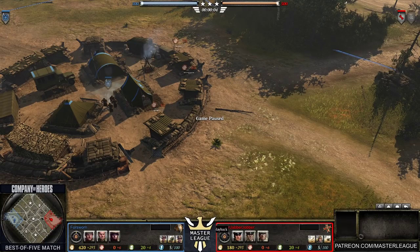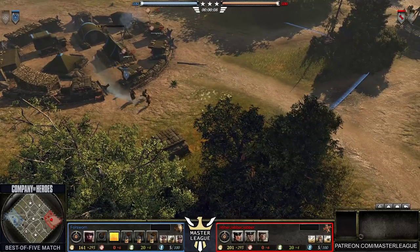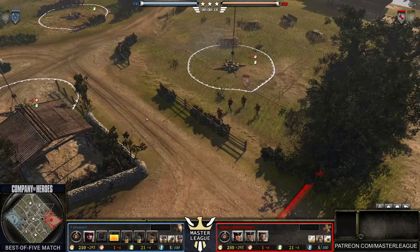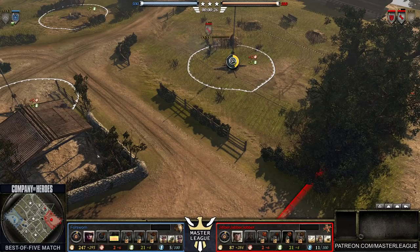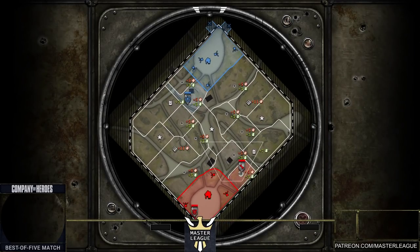We are now officially live on a new version of a familiar map. We're watching Orange Pest playing under the alias Forsworn as the United States Forces, Recon Support Company. His opponent today is Jibba Jabba Jobber, playing as his own name with his mighty Wehrmacht faction, or Ost, as the community would prefer they were called. This is Baio version 2, and it has been made west versus east. Big props to Spanky for the maneuverability in his own thinking.